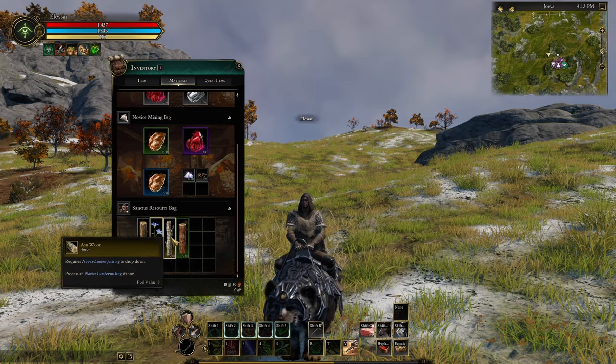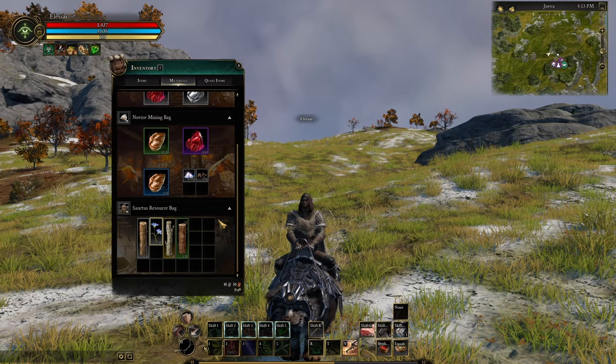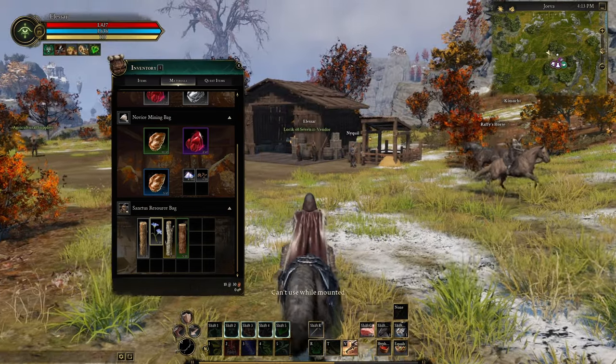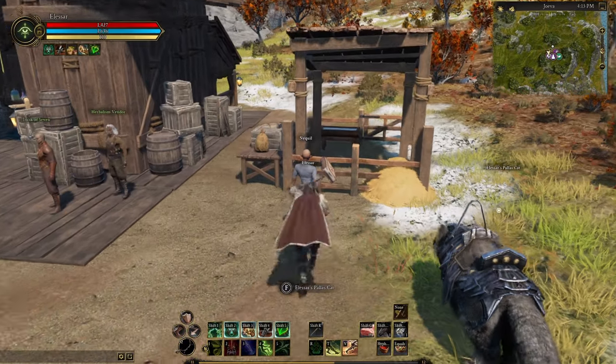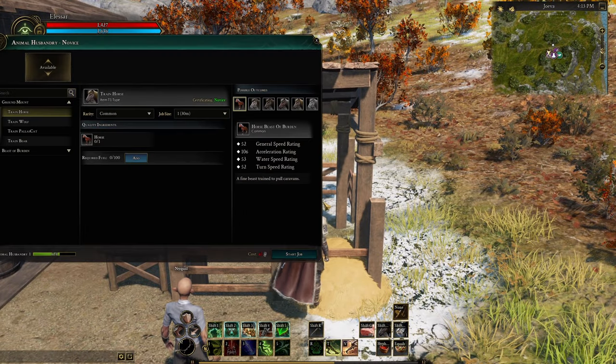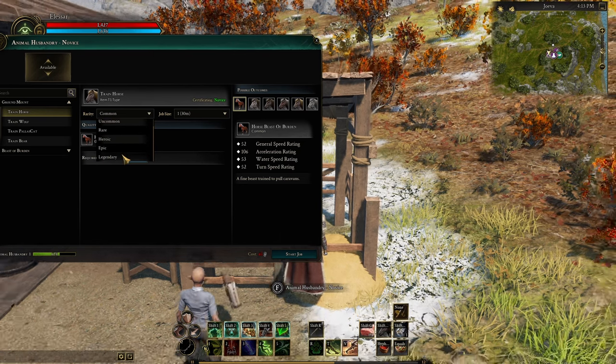Now if you don't know how the rarities work, you can always go to a crafting station — let's say this one here. This is for animal husbandry and you can see the rarities here. It goes: common, uncommon, rare, then heroic, then epic, then legendary.